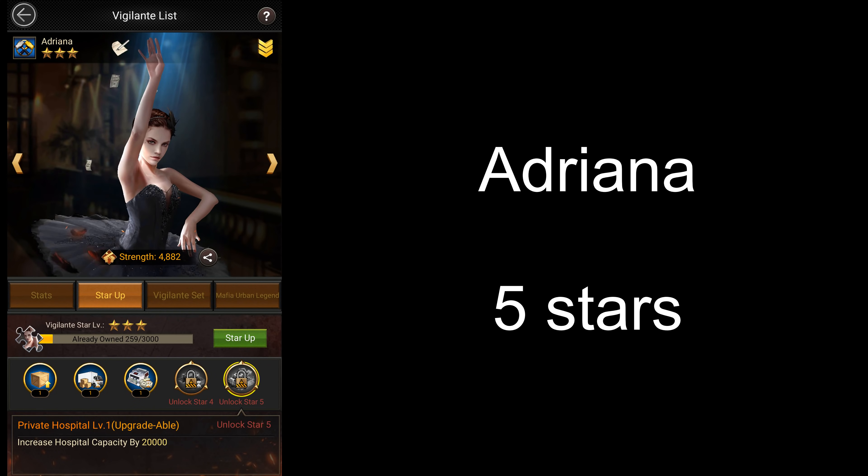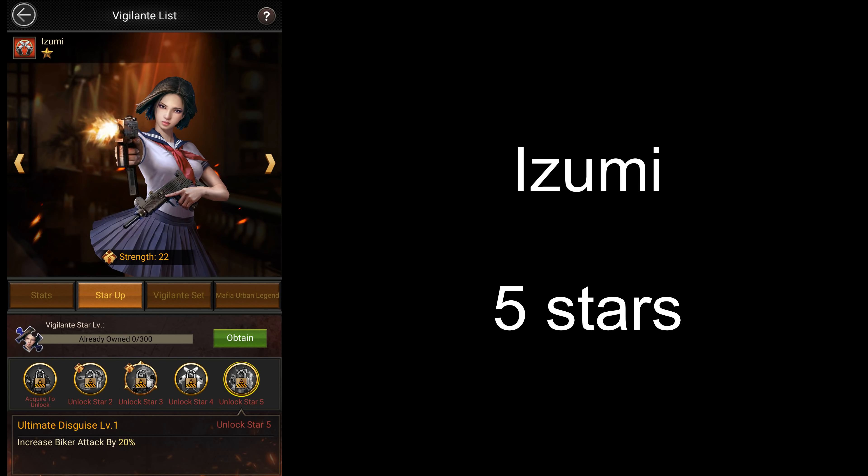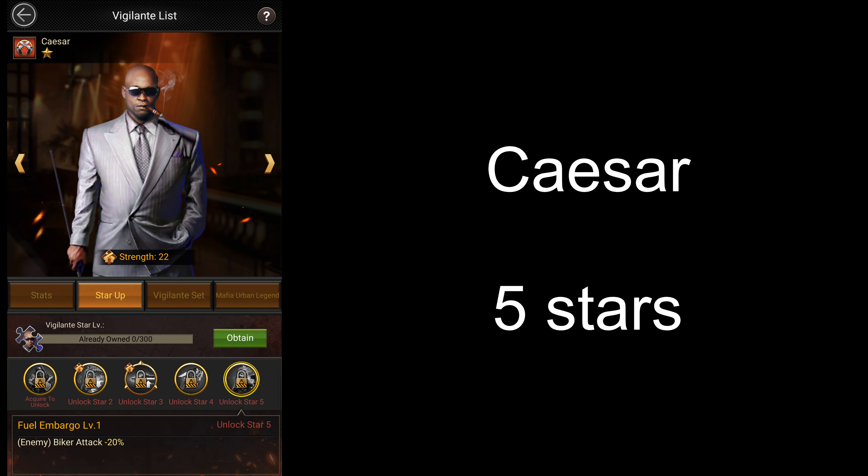For Adriana, you want to upgrade her to 5 stars to get more hospital capacity. For Izumi, you want to upgrade her all the way up to 5 stars to get that passive 20% biker attack increase. And finally, for Caesar, you want to get him all the way up to 5 stars as well to get that passive 20% enemy biker attack reduction skill.